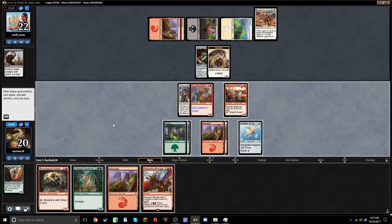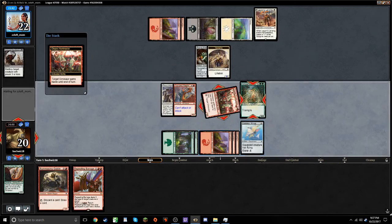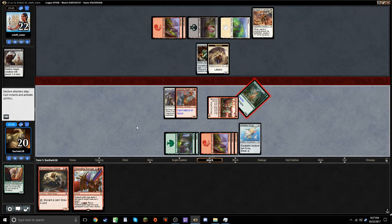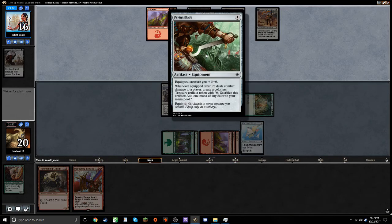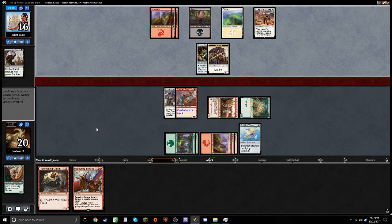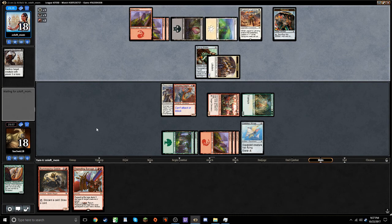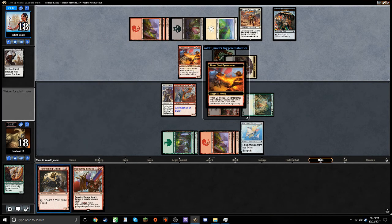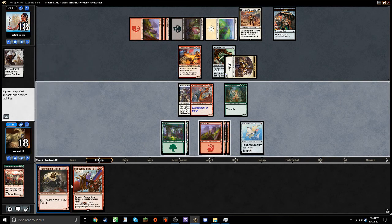He's got a 2/1 lifelink — not too worrisome. Here we go, our big finish. Whenever this deals damage he gets a treasure; don't really care about that, looks like he already has his mana sorted out. It's gaining a bit of life per turn, but I think we can outpace that pretty easily. I just noticed an interesting combo I hadn't realized before: Huntmaster down. We can use Rummaging Goblin plus Repeated Barrage to essentially pay five to draw a card — that's pretty neat.